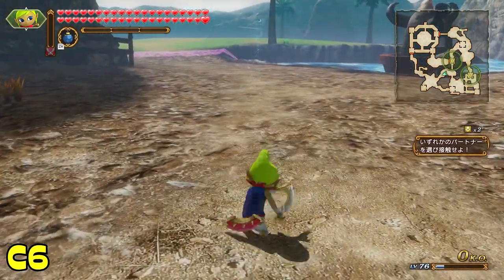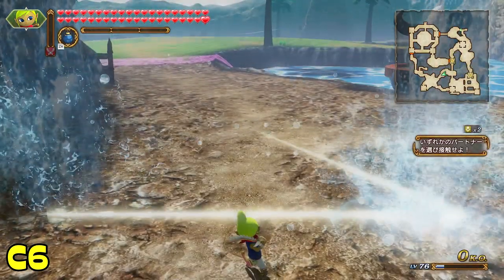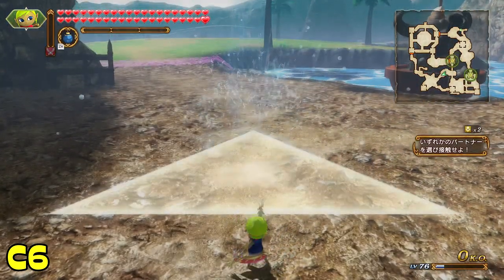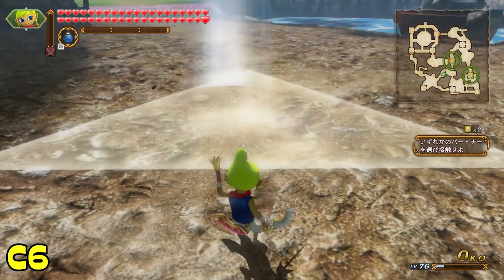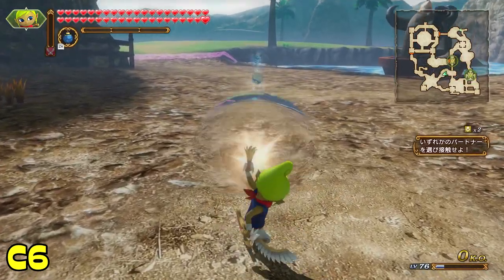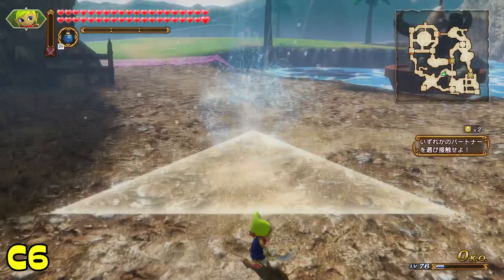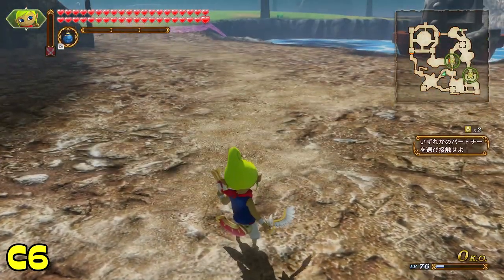Tetra's fifth and final combo has her blast off two large shots to the left and right, before finishing with a large golden triangular blast in front of her. This is similar to one of Rapier Zelda's area attacks, however the fact that it appears in front of Tetra makes this a lot easier to aim, and this also happens to easily be Tetra's best area damaging strike.